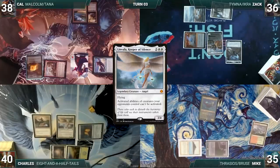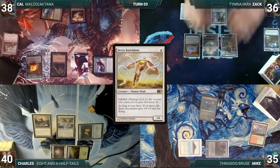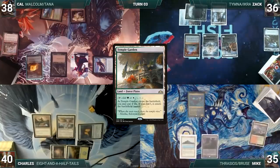Cow begins to realize he should have attacked differently. In his second main phase he casts Arbor Elf and passes. Zac draws and casts Serra Ascendant, then plays Temple Garden tapped and passes. Mike draws, takes no game actions, and passes.